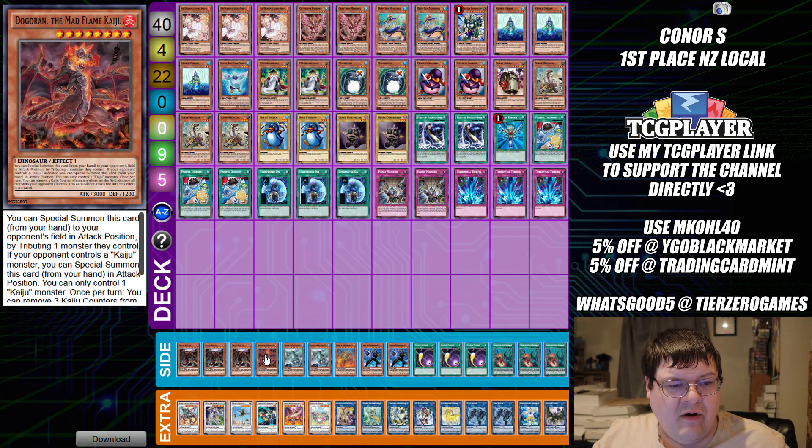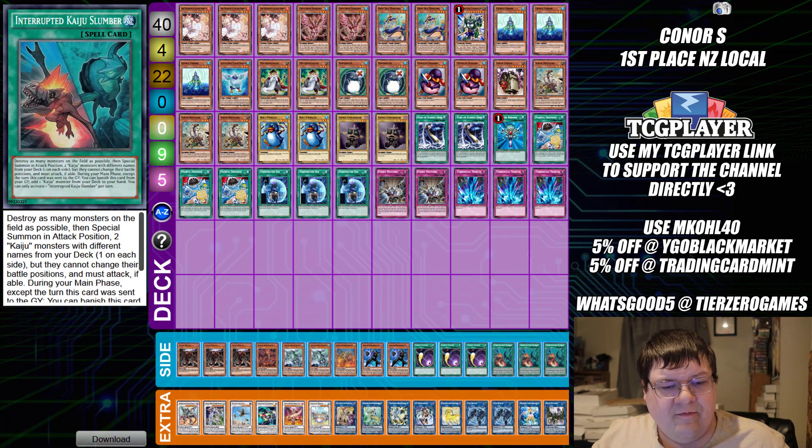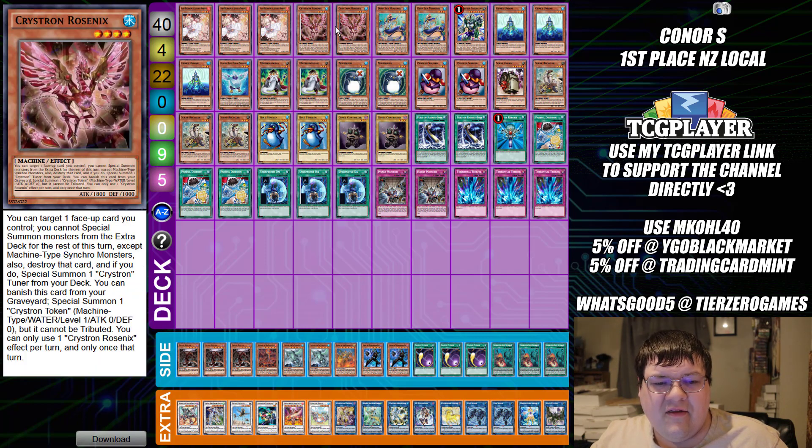The side deck has triple copies of Chaos Hunter, one Dogoran, two Gamma Seal, one Jizukiru, two Radion, triple copies of Cosmic Cyclone, and triple copies of Interrupted Kaiju Slumber. We covered a similar version of penguins back in the 12 Days of Christmas — one of Akuno's friends was playing it and it was more of a fun gimmicky deck. But to see penguins actually finding success is awesome, so thank you Connor for showing the world that this meme is actually quite interesting.